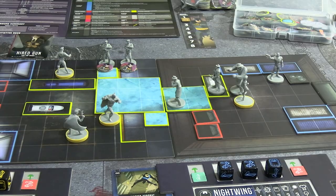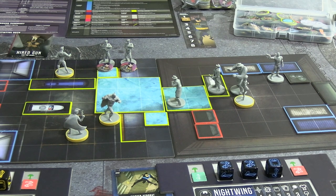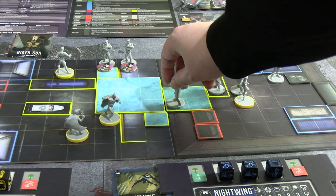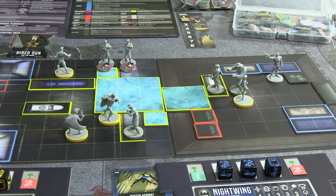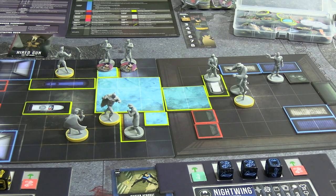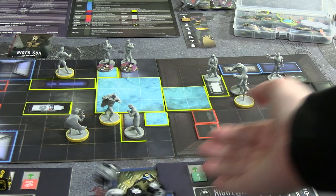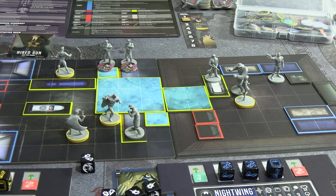The hired guns card is drawn. Before that, the sole surviving enforcer activates and wants to go after Robin, who has the least HP. The enforcer moves three squares to get adjacent to Robin. The hired gun backs up and shoots Supergirl for flat two damage — she has six defense dice. She blocked exactly two and took nothing. The enforcer also punches Supergirl; she rolls six defense dice and blocks it fully.